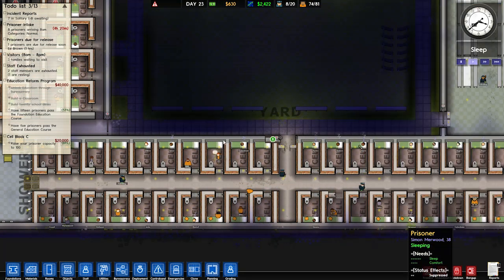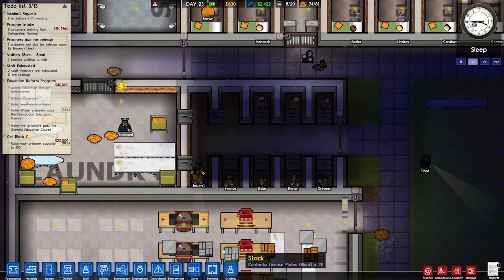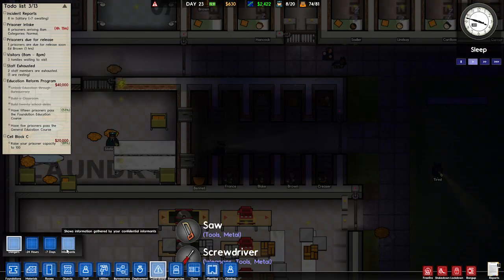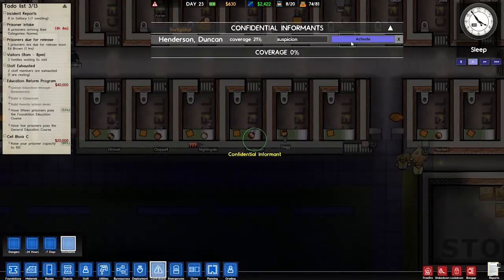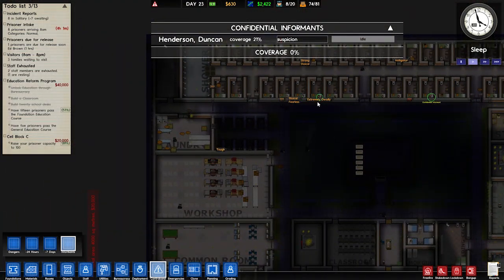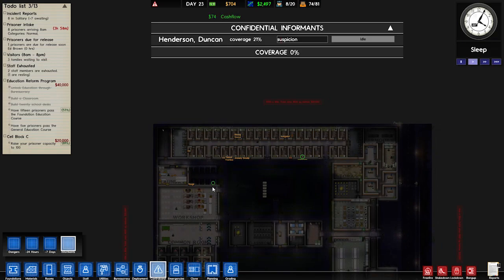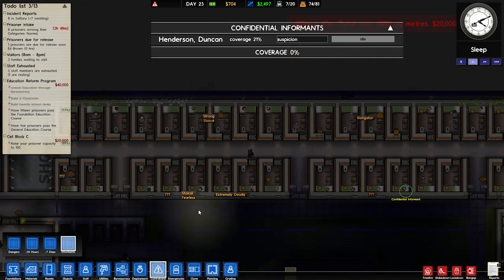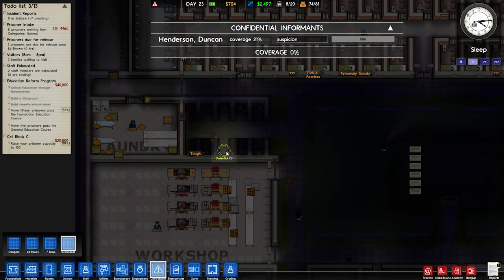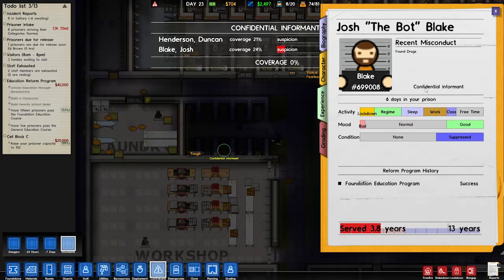Let's have a look. So if I go into the informant — that guy's tough apparently. Coverage 21%, suspicion is not that high. We can see someone marked extremely deadly — I want to definitely get a separate cell block for max security prisoners. Obviously maybe extremely deadly, tough... potential CI that guy as well. How do I make them a CI again? Recruit informant — let's do that. There we go.